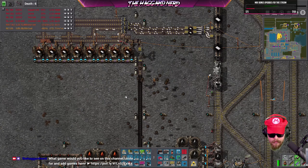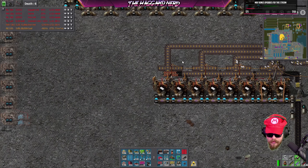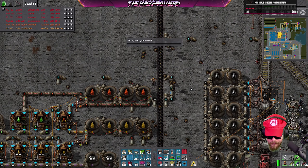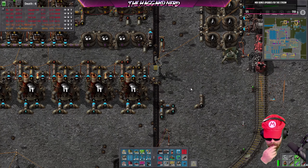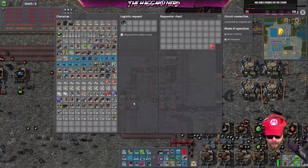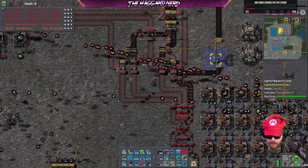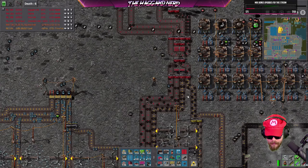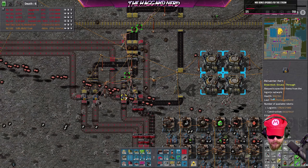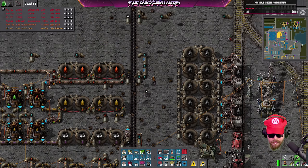Now I'm wondering if I should replace all this with red belt. I just realized this is going to be adding in wood, which is not what we want — I need to make sure no wood gets up here. I know we added wood into our system but it shouldn't be making it all the way up here. Wood requested somewhere? That wouldn't make any sense. I wonder what happened — I don't even know.